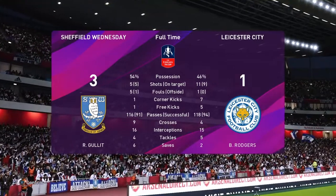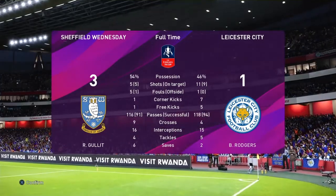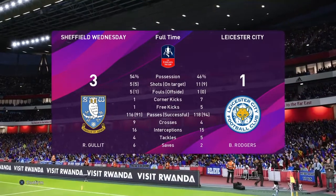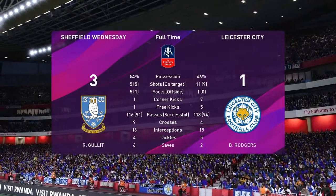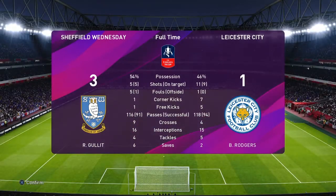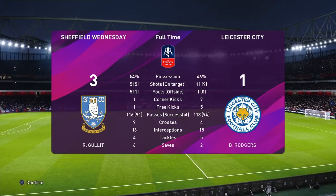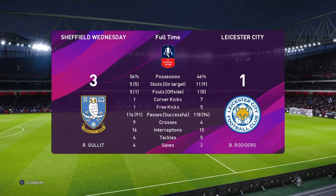Fantastic performance then. As you can see from the stats, Leicester put Wednesday under immense pressure in that second half, having 11 shots with 9 of them on target. But Wednesday having 5 shots, 5 on target, made 3 of them count — and that's a great win in the FA Cup. So that will conclude this episode. Hopefully that's provided a bit more entertainment. For now, this is Villa Braves — thank you very much for watching and I hope you'll join me again soon as we continue our first season with Sheffield Wednesday here on PES 2020. But for now, cheerio and I'll see you soon.